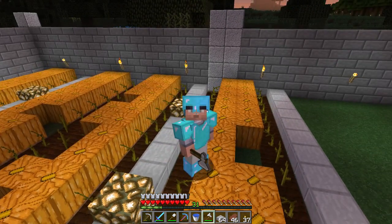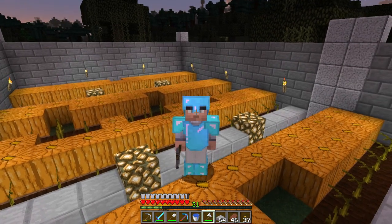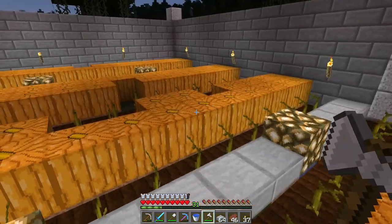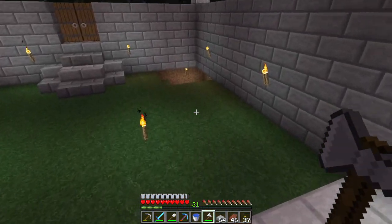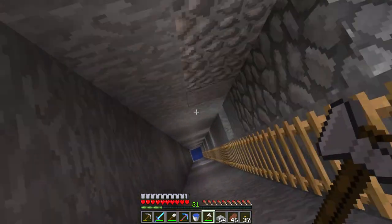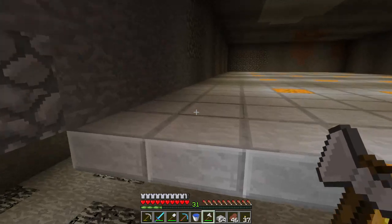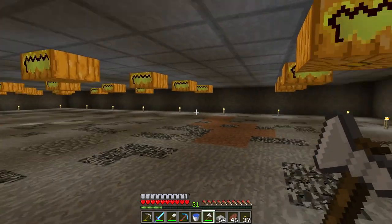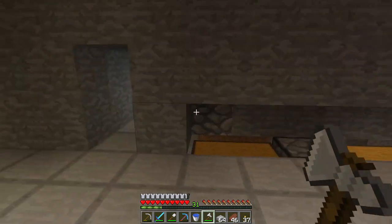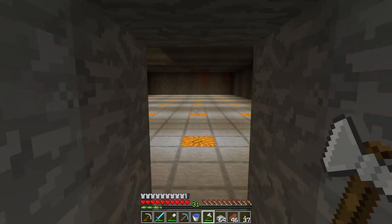I need a lot of jack-o-lanterns for these platforms, so I made a quick pumpkin farm over here. I've harvested once so far and got a lot of pumpkins, so we should have more than enough for each platform. Now let me head down and see if anything spawned in these last five minutes. Nope — no spawn there and none here. I have a hallway down there and one here, so I don't need to go up top; I can just go all the way to the back.